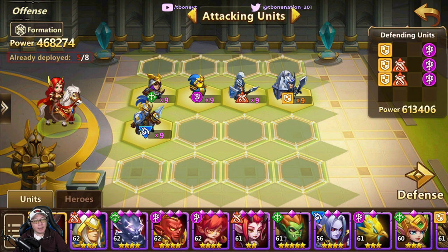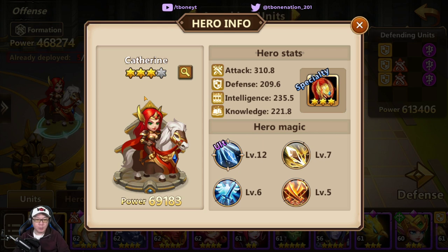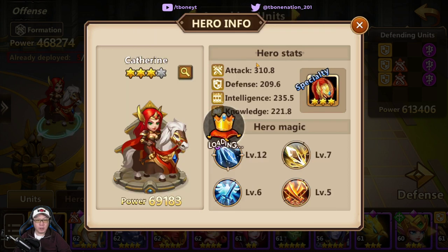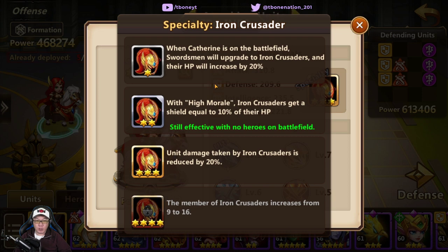Let's go ahead and unfilter this. Now let's start by taking a look at her skills, because there are two things to look at when you look at any hero: they always have four spells and they always have their specialty. In the case of Catherine, her specialty is all about the upgrade to your swordsman. Whenever you use her, she will upgrade the swordsman automatically to crusader, and they will have their health increased by 20%, which helps them survive longer on the field. If you can get her to two star, then she has what we call a global skill — a global skill will apply even if you don't use that particular hero on the field, as long as you have that hero at that particular star level.